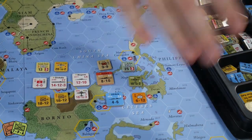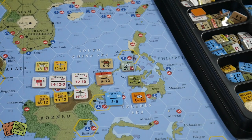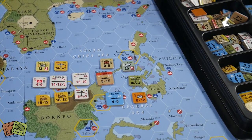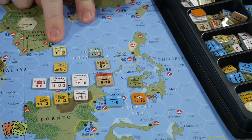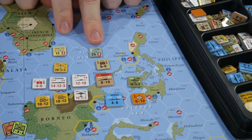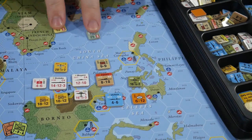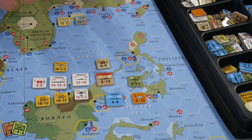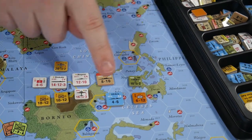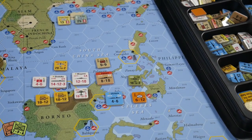The brown units represent Commonwealth forces — a lot of Indian divisions, Anzac divisions, and Royal Naval units. Then we have the two little HQ units: a yellow one for the Japanese and a turquoise one for the US. We'll get to the HQs a little later and talk about their numbers.